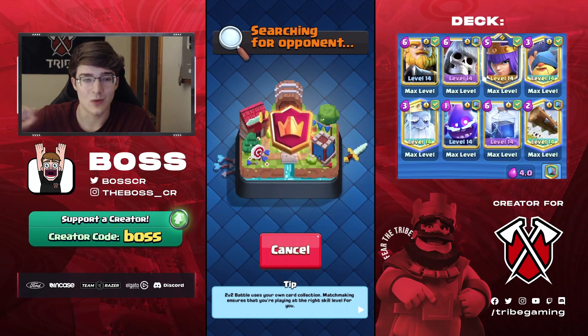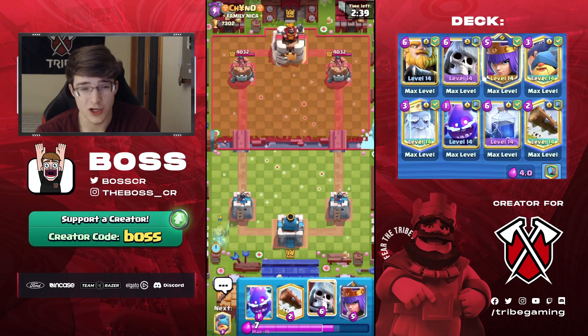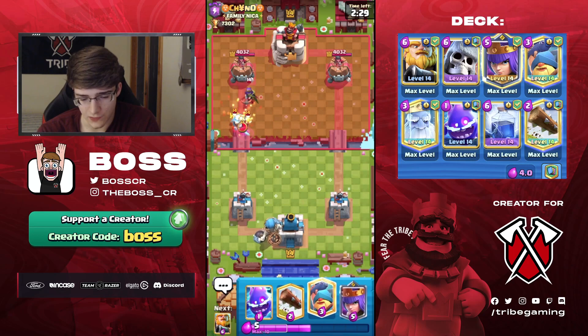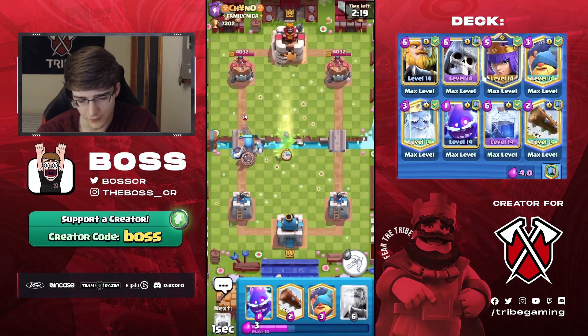We're in our first game. Starting hand is Electro Spirit and Ghost — pretty safe cards to start with. Ghost is fine, we can just play it in the corner. Other cards like Giant Skeleton and Fisherman — I don't really like to play Fisherman first play of the game. We go Giant Skeleton into his Queen. Queen is used in a lot of decks so I don't know for sure what it is, but with skeletons it's something cycle-ish for sure, maybe drill, could be hog.